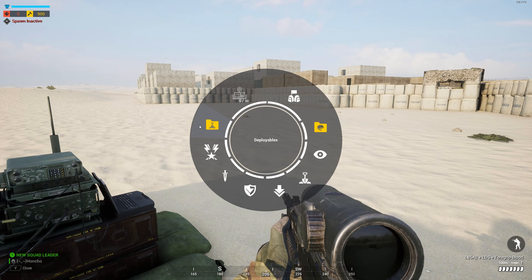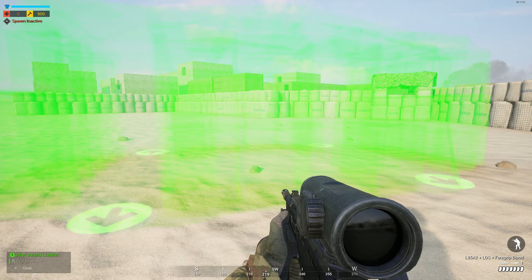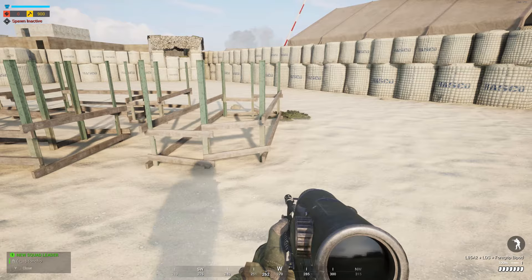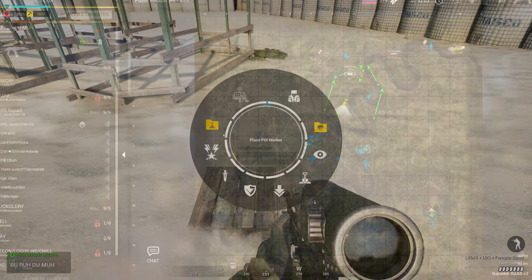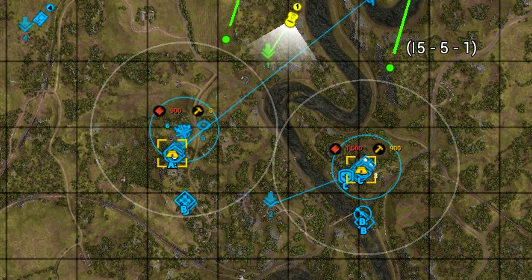Once your radio has been placed, press and hold T again and scroll to deployables, then tech structures, and finally HAB. Look for a good place where people can get in and out easily and it's nicely hidden. It's a very good idea to not build right next to your radio. If you open your map you will see a blue and grey ring around your radio — the inner blue circle is your building radius, and you can build anywhere within it. The outer ring is an exclusion zone, which prevents any other friendly radios being built within that area. This is probably one of the biggest trip-ups people have when they can't work out why they can't build a radio — they're actually too close to somebody else's radio.